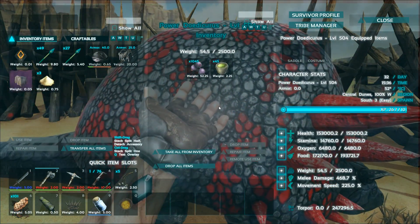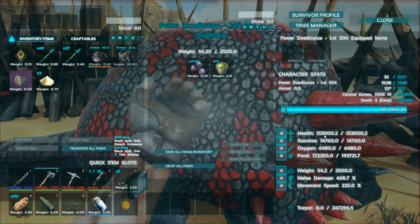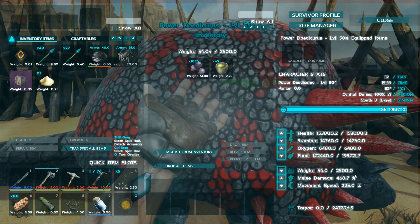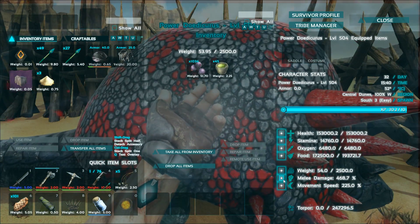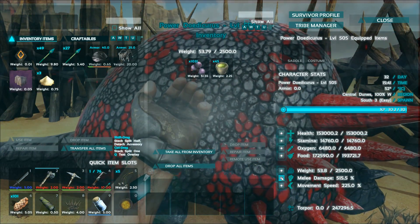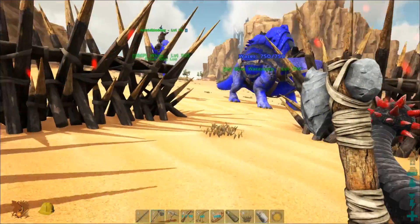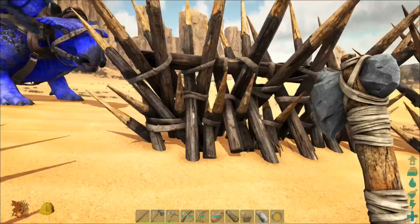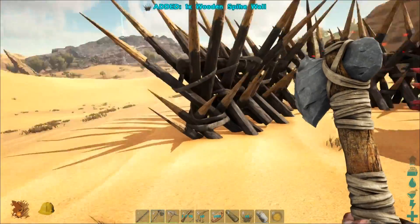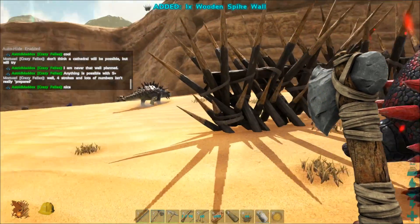Tamed out at level 504! Oh my god, look at that — 153,000 health. I don't think I will be adding anything more to that. Huge stamina, nice food. Weight is 2500, you can start with that easily. So let me pump some melee damage. Maybe up to 1000 or so and then I'll be pumping weight. Anyway, it's time to clean up and bring the Doedicurus back to our new building spot and we'll see what happens from there.